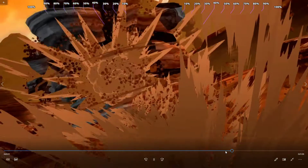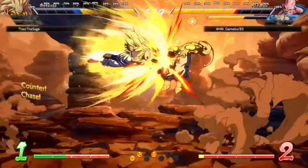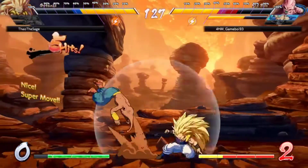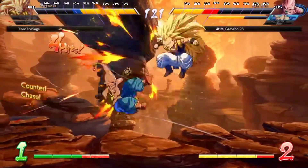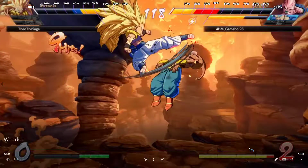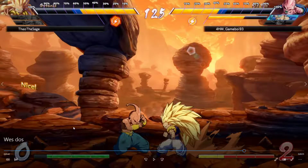I do believe you can super dash that. I need to double check — I don't see Goku Black throwing out Ki Blast like that, so I don't fully know if you can super dash it without Ki Blast. I'm surprised he didn't do 2-H right there. Nice super dash. Note: especially the way he likes to play Kid Buu — he never dashes up towards you. He will always try to stay mid-screen. Keep note of where they like to play each character.